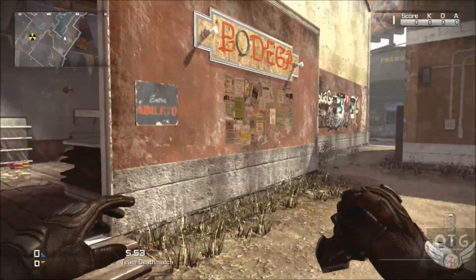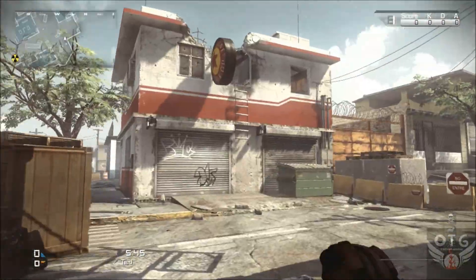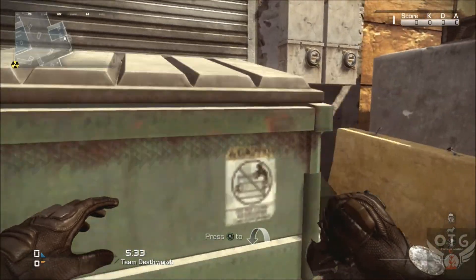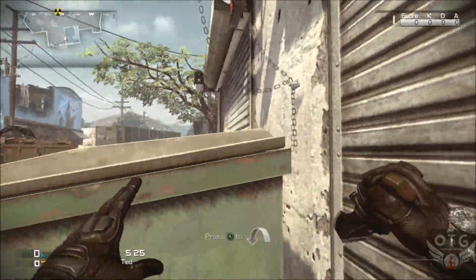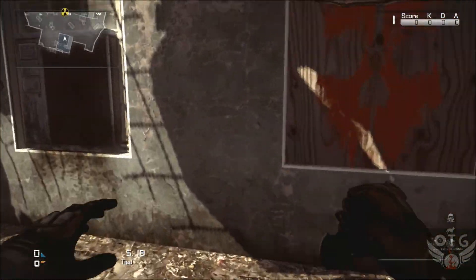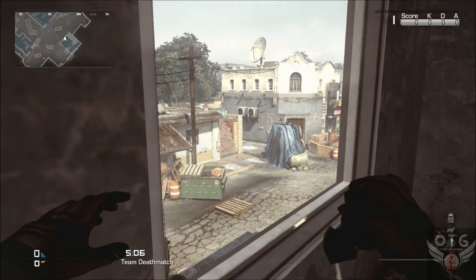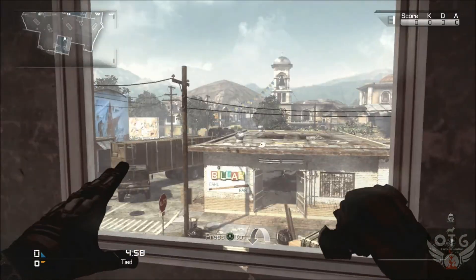When you play, you're going to run into a lot of people prone on the floor. From experience, you can actually move garbage cans — just in case you didn't know. From here you can see this whole side of the map — a good place for someone with an assault rifle, marksman, or even a sniper. But you can't really see the bridge, which is the main point of contact on this map.